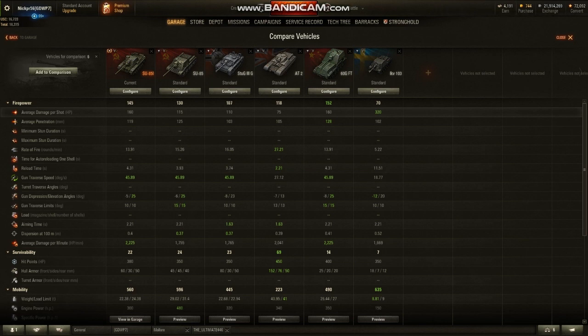Now, if you're like me, you don't really care - I love novelty vehicles, I'm a collector. But if you look through all these stats, average penetration is better on the 60. Rate of fire obviously goes to the AT-2. Worse than the Stug 3, worse than the ZU-85, and identical again to the 60GFT.